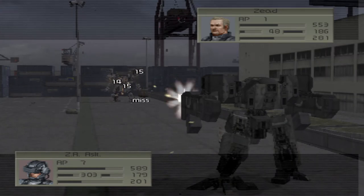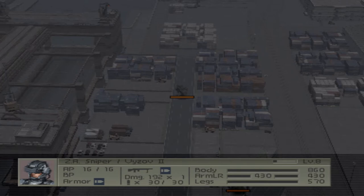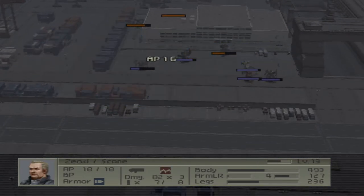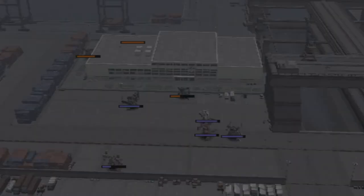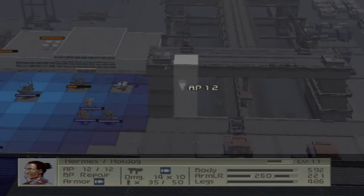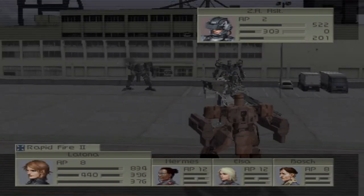That guy really has a bug up his butt for Zeed. Luckily the missileers have now started to move since we've killed a lot of the other units. How many turns do we got left? Ten — yeah, I'm going to have to rush it for the missileer. I was cutting it pretty close. I better move forward. I want to keep doing damage to this guy while the others push towards the missileer, but he's kind of perturbing Zeed over there.